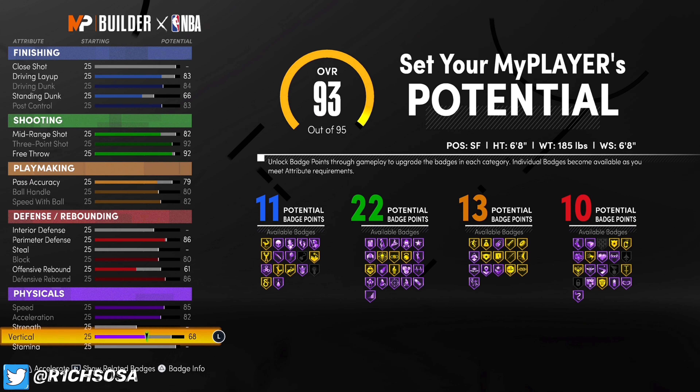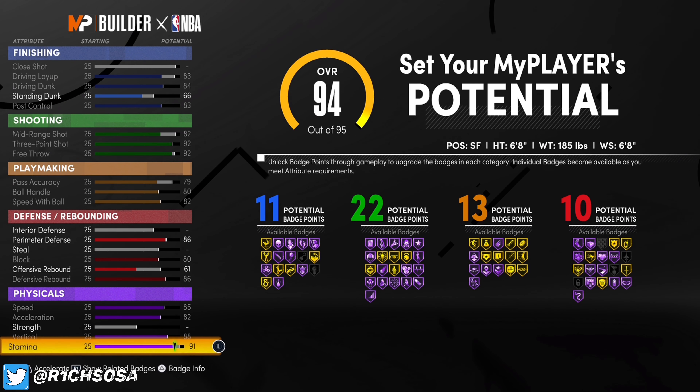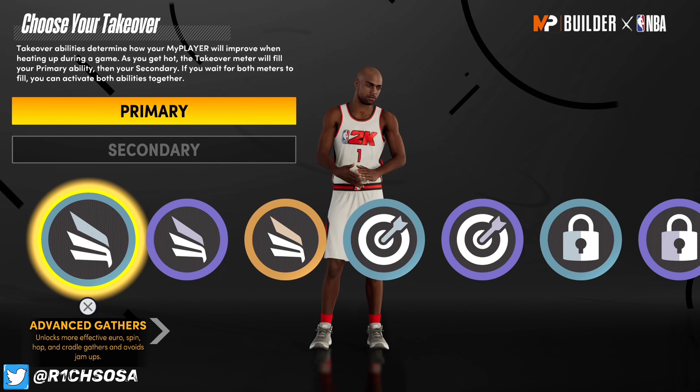For physicals, I like maxing these out as much as possible. Speed goes to 85, acceleration at 82, vertical at 88, and max out stamina — you can put that at 91 or 93. Just be careful not to risk changing the build name. You can put those extra attributes toward defense if you want.